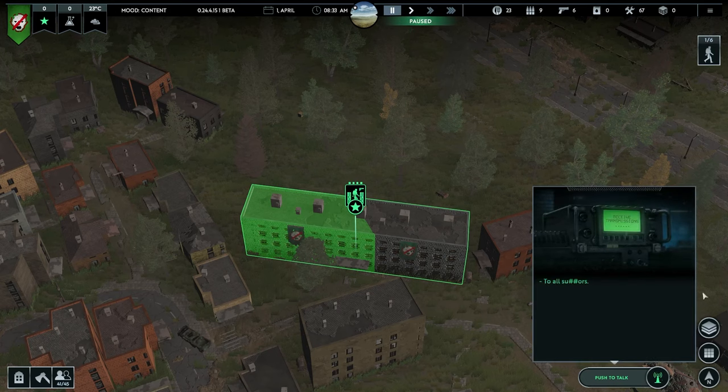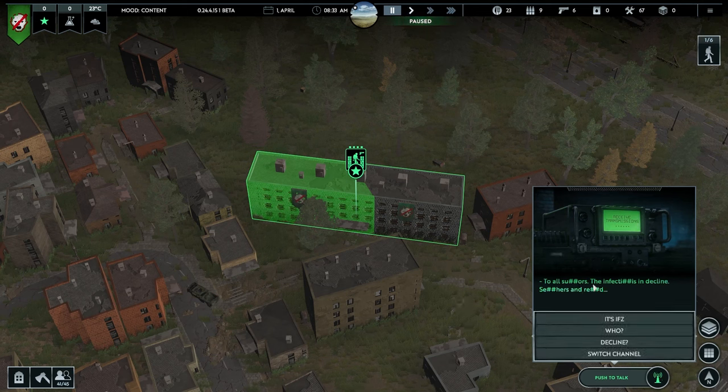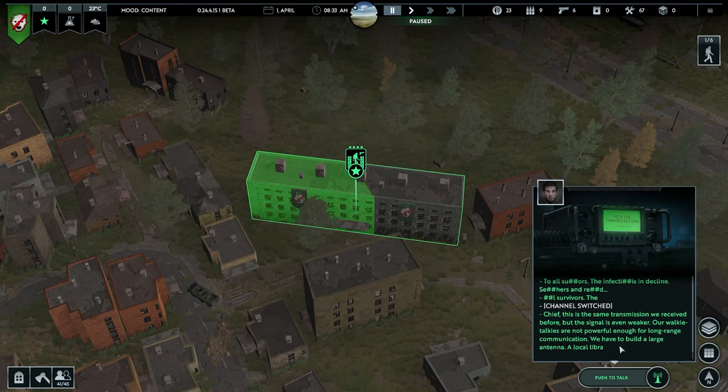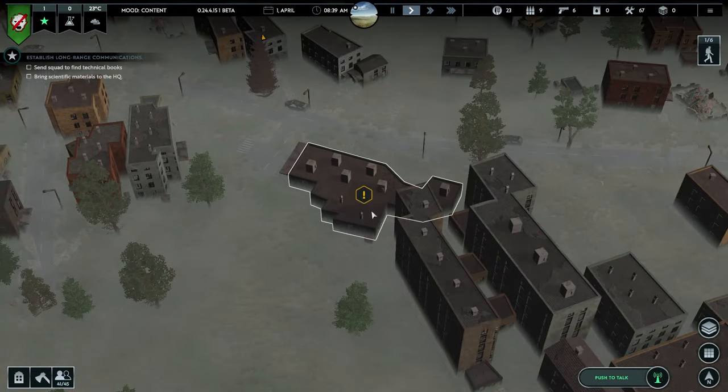Transmissions pop up - this is a story one. We need to find out where the signal is coming from. Normally you go through all these options but they say the same thing over and over because it's a recording. To get out of it you have to switch channel. This thing keeps popping up until I find where the transmissions came from, but we have to do a few things first.